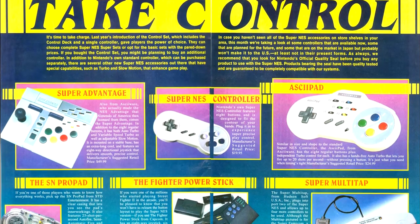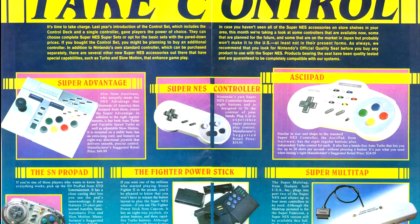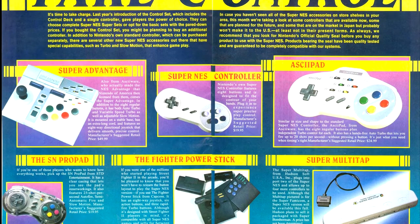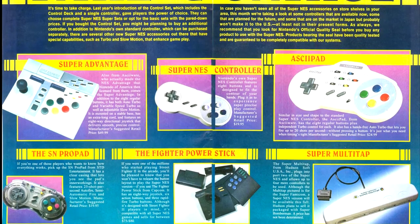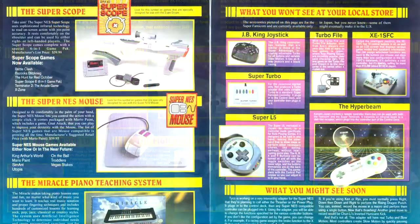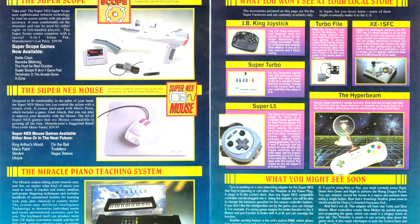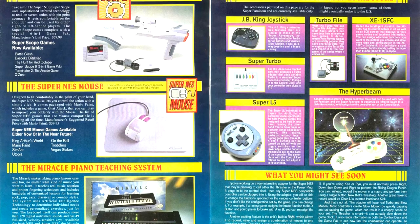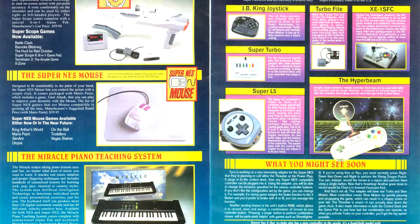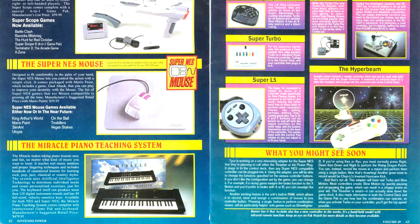We get a rundown of various controllers for the Super Nintendo and their MSRP. I own a couple of the standard controllers and the Super Advantage arcade stick. I like the Super Advantage a lot, though I have some issues with the cable length, at least when used with the Retron 5. I'd like to pick up the ASCII Pad or the SN Pro Pad, and I kind of wish someone would make aftermarket Super Nintendo mice, as I own several dungeon crawlers like Eye of the Beholder that use the mouse. We also have a few Japanese import controllers and accessories, like the Turbo File, which lets you port your save over to sequels and RPGs, and ASCII's one-handed controller, the Super L5.